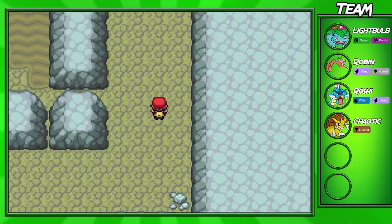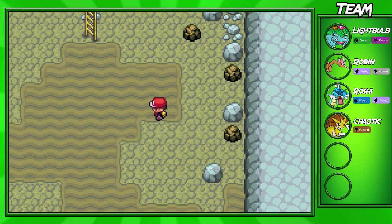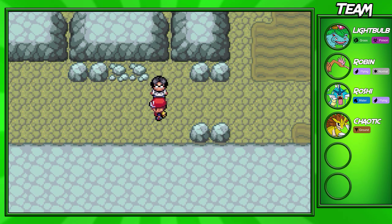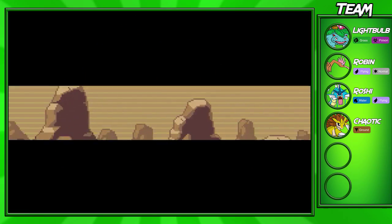Now we're going to go ahead and train up our Roshi for the rest of this cave. Hopefully Roshi will be able to take out all the Pokémon we have to deal with. Now if you have Rock Smash, you could definitely break these rocks right here to get some items — even some Pokémon like Geodude and stuff. So if you want to do that, you could definitely do that. It's an option.